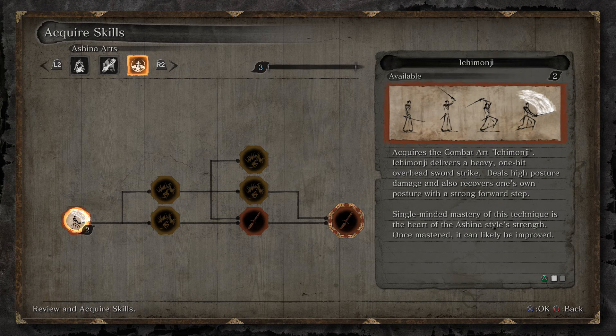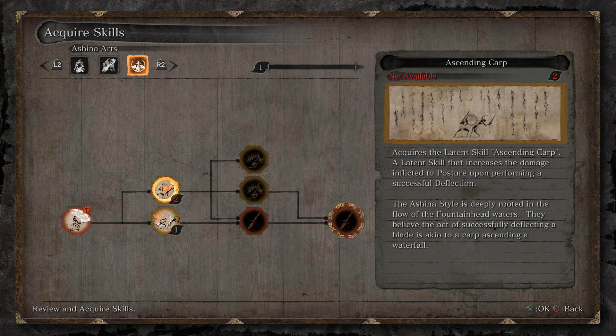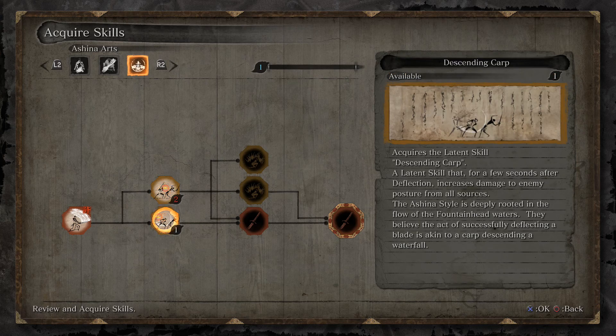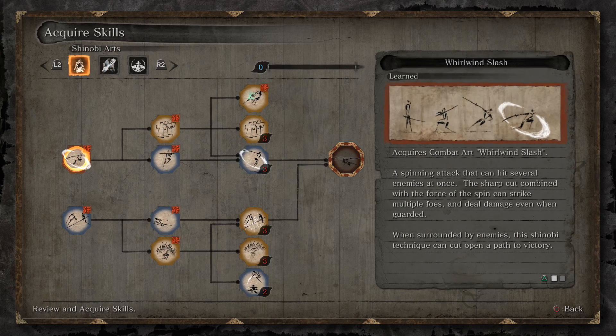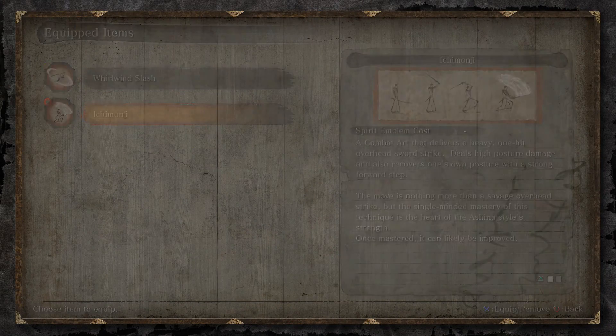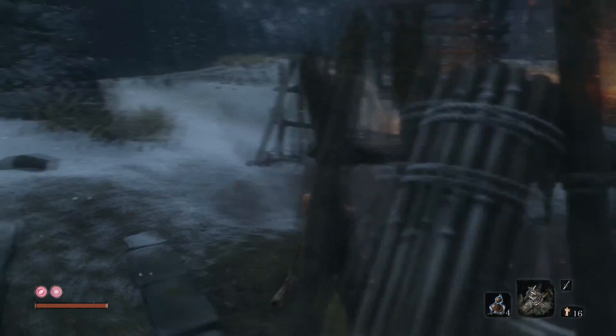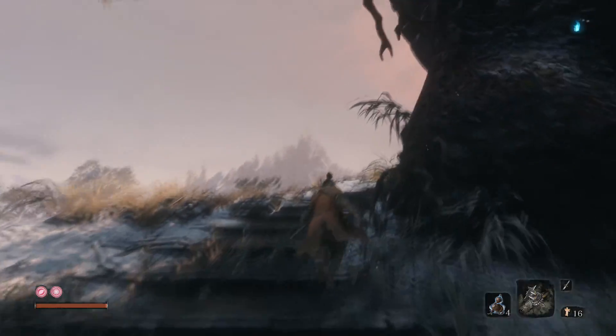This is rather small, actually. Delivers a heavy one-hit overhead sword strike — deals high posture damage and also recovers one's own posture. Interesting, I kind of like that, I'm gonna get that. Latent skill — for a few seconds after deflection, increases damage to enemy posture from all sources. A latent skill that increases the damage inflicted to posture upon performing a successful deflection. I like that a lot. I know stealth and stuff, but man, that makes me happy. So I can hold it down — interesting, good to know.